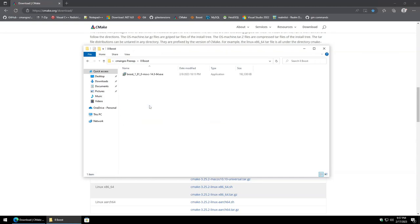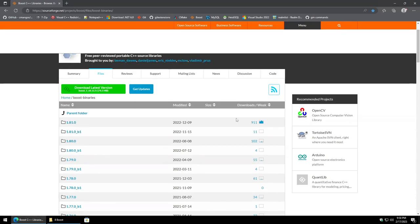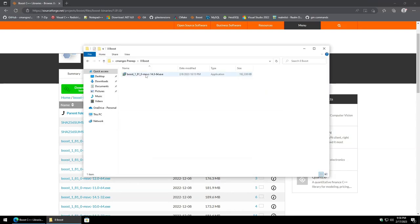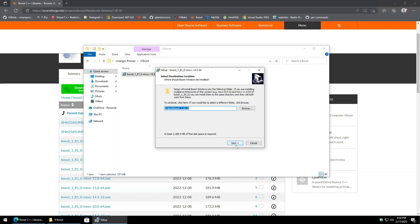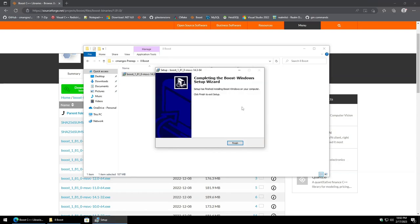Next we're moving on to Boost. We're pulling from pre-compiled downloads. Select the latest version and download it — in this case 14.3. Fire up the installer and hit next. This will take a moment — it took about five minutes on my machine. Hit finish when done.